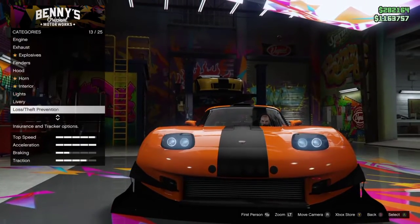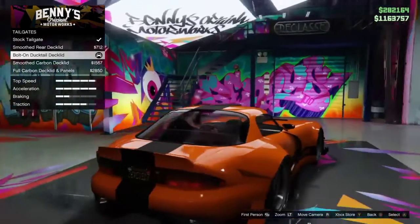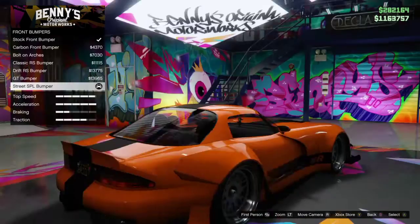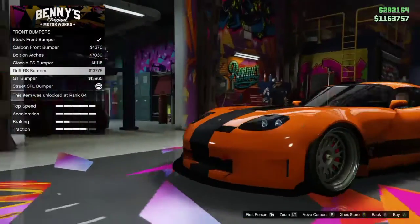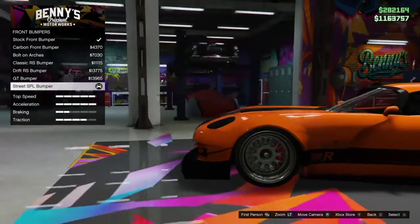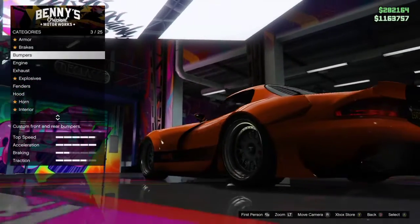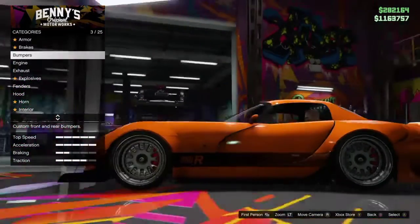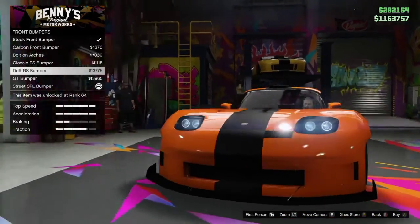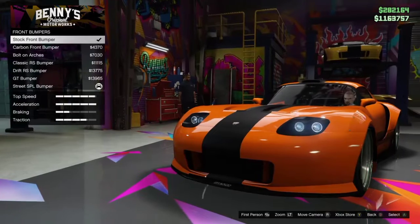The front splitter is a bit extreme, but I wish there was a better splitter for the back — for some reason there isn't. Like I said I want to keep it menacing, so I'm going to keep that front splitter. It does look menacing and I'm going for a speed build, so I'll keep it for aerodynamics.